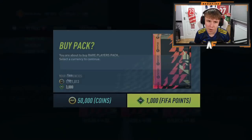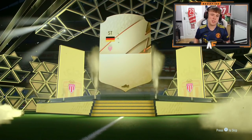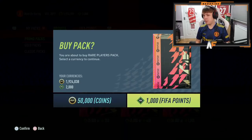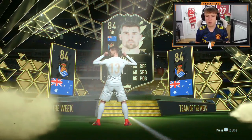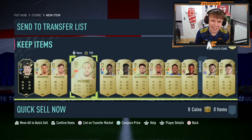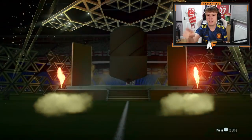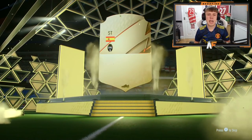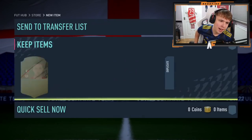Two more 50k packs - the penultimate 50k pack. Walkout in form! I don't even know who's in form this week. It's Ryan, 84 in-form Ryan. Can we get a Future Stars behind the in-form? We don't. Our final 50k pack, number 12 from the lightning rounds for Future Stars Team 1. We end it on a board - Spanish striker, Alvaro Morata. That is how we end our 50k packs.